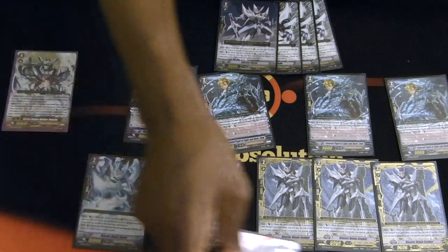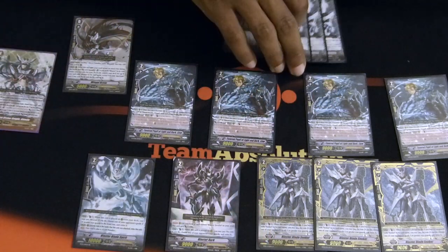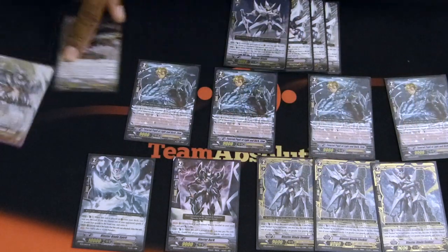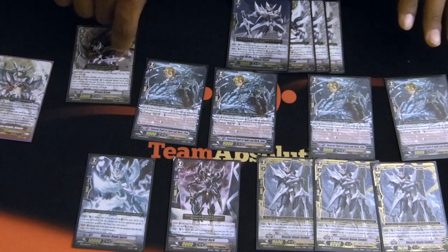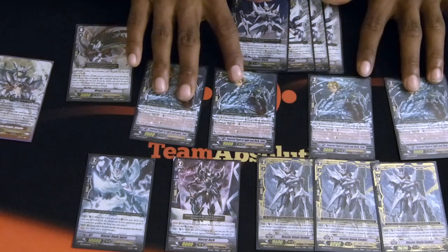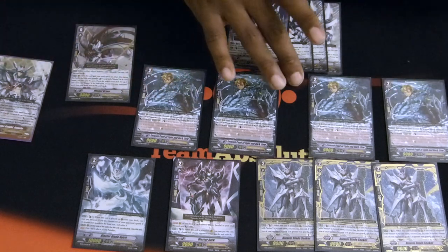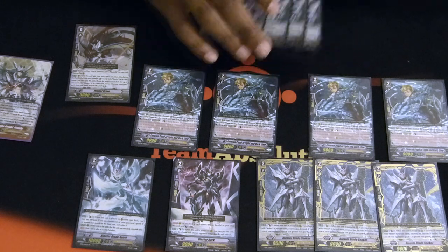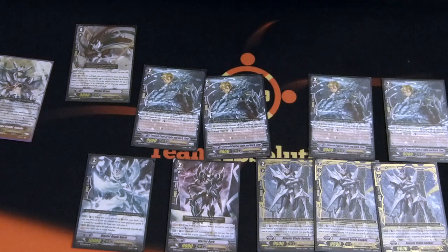Going back to the Wingo Brave train — while he's obviously in this deck, you've got nine grade two Blasters to hopefully ride for Wingo Brave's skill. Lou is not a Blaster, which is sad, so hopefully you don't ride him — it can happen, but more often than not you will ride a Blaster and be A-okay. Then you can search out your MLB, or if MLB's already in your hand, search out another Blaster. There's no reason not to.